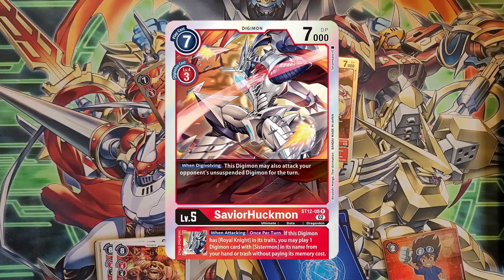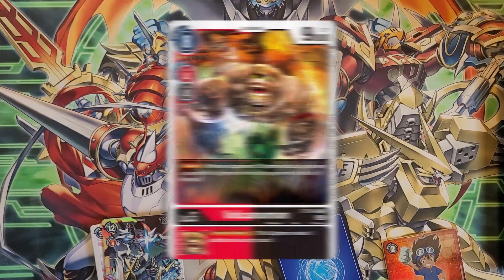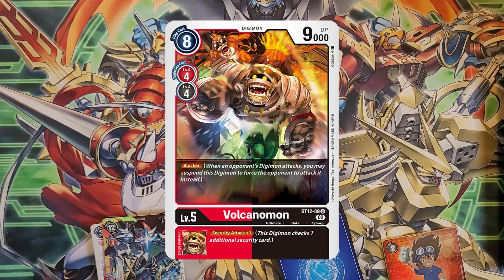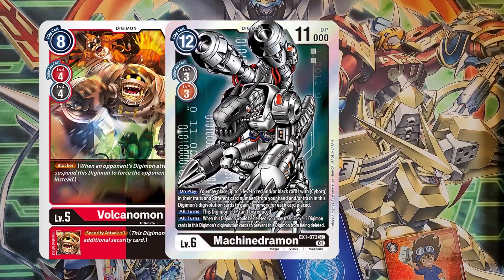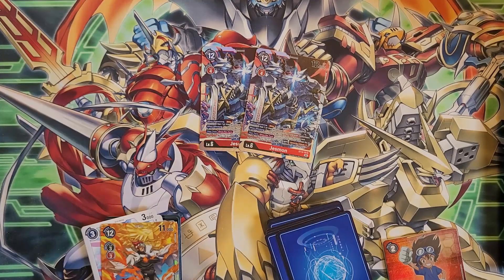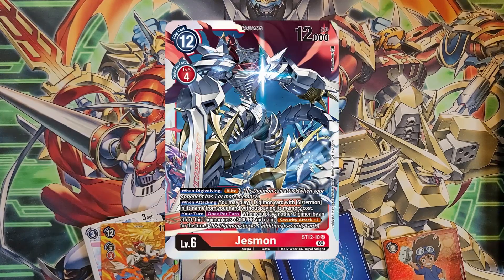Four of a new Savior Huckmon — we need to run four of this, especially because they limited the older one to one copy per deck. On digivolve, this can attack unsuspended digimon for the turn. Its inherit: once per turn when attacking, if Royal Knight is in this guy's traits — which in this deck it will be — you may play one Sistermon from your hand or trash without paying memory cost. That is great.